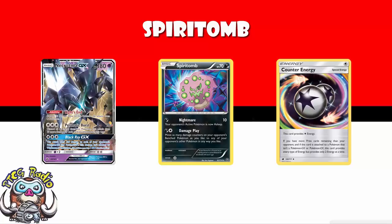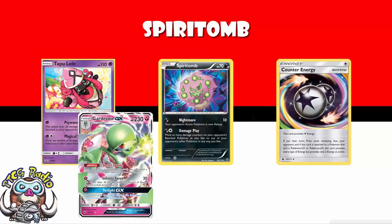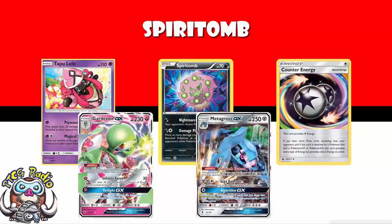The biggest downside for Spiritomb? Tapu Lele. The psychic one was supposed to come out as a promo - we still haven't got it - but the fairy version is coming in Ultra Prism, and that is confirmed. Counter-Energy and it's a similar kind of attack, except you've got more HP and you can move damage off of the active. With Spiritomb you can only move damage from the benched Pokemon, whereas Tapu Lele can move damage from the active, which Spiritomb doesn't do. This is going to see some play - maybe the fairy version sees some play with Gardevoir, maybe the psychic version sees some play with Metagross. But with Counter-Energy, this becomes a really interesting Pokemon that I think deserves a look.